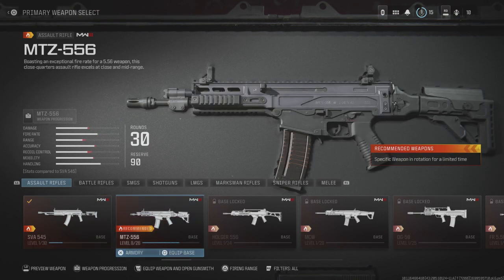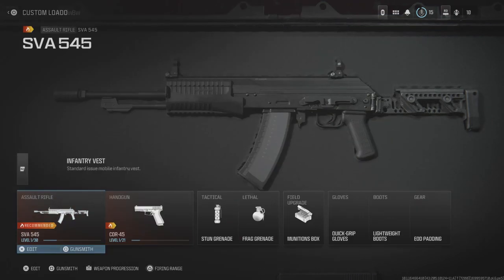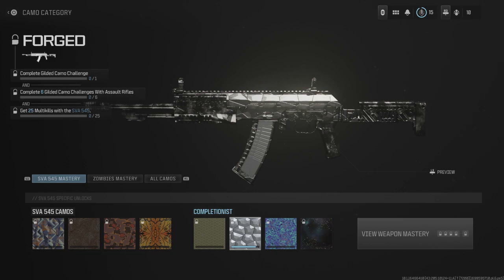So all that you need to do is get Gilded Camo on all 6 of these Assault Rifles, and then once you've done that, go back over to this Assault Rifle, just gunsmith, customise, and then what you'll need to do is get 25 multi-kills with this weapon to unlock Forge Camo on this weapon. Then do it on each weapon — the challenge for each weapon — and then you'll unlock the Forge Camo on Assault Rifles.